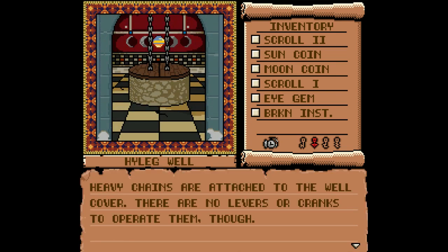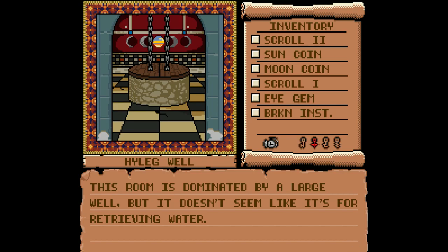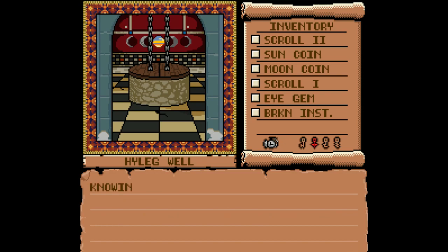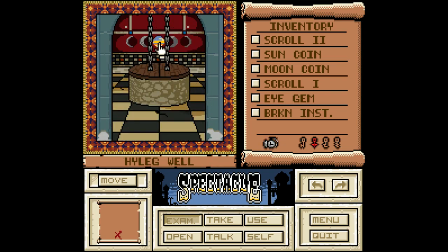High Leg Well. Heavy chains are attached to the well cover — there are no levers or cranks to operate them. We'll just use those good old muscles and just lift it. This room is dominated by a large well, but it doesn't seem like it's for retrieving water — it's for keeping dead bodies in there. There is a mural of the phases of the moon here, with a hole in the center through which the sky can be seen. Knowing when the moon is at its brightest is probably important. And that's where the time will come into play — it's five in the morning, so that's not it. We'll have to come back here later at a different time.